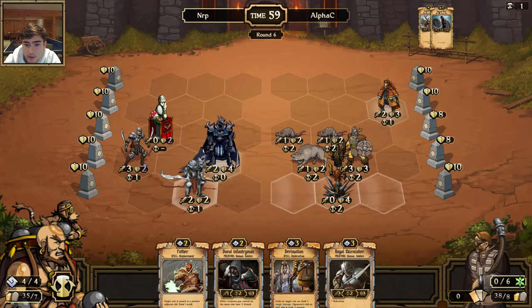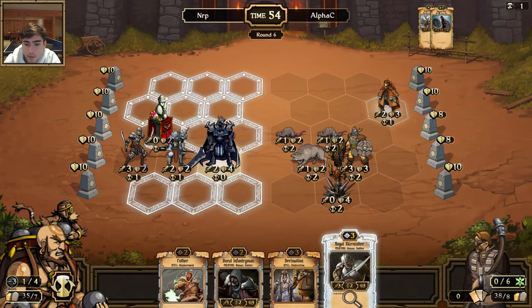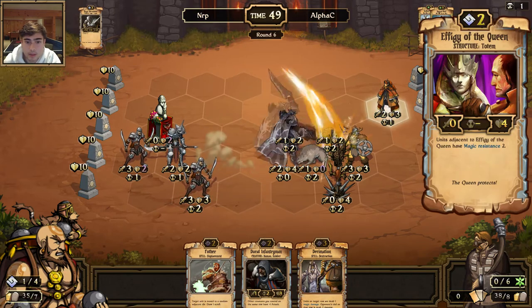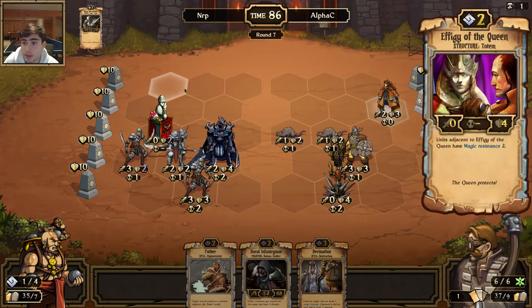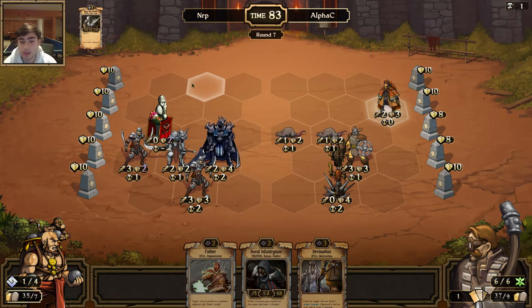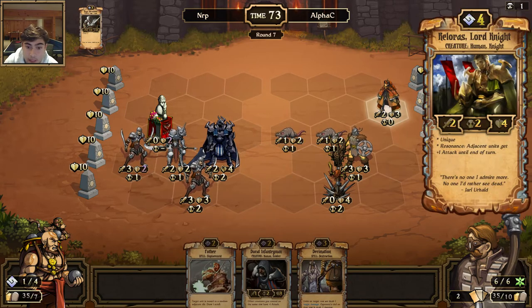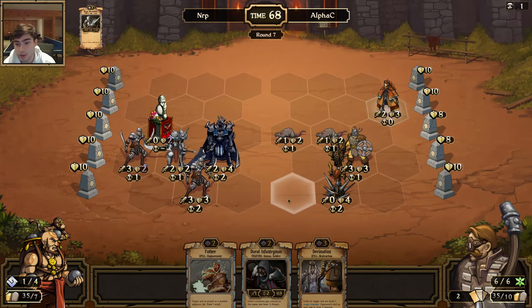I think I'm going to protect my guys that are attacking and just hope that he doesn't top-deck a Quake, because now a Quake would hurt — this thing would be destroyed. I'd like to top-deck my other Effigies of the Queen as well as Grounds of the Fallen. I got a little attached to keeping this Pother in hand because there's just so much synergy when you have a Relentless guy out and a Relorus out, but there are certainly cards in his deck that could really be a pain for me.